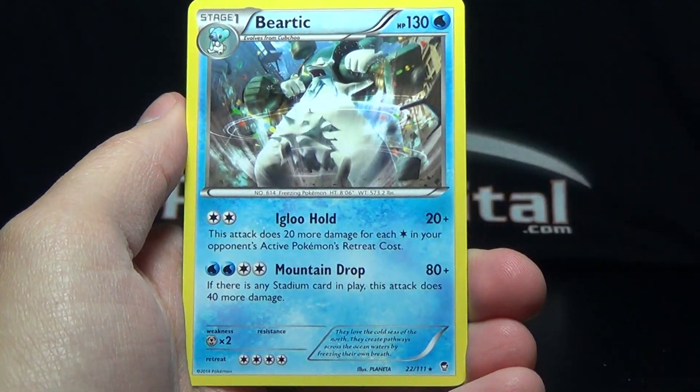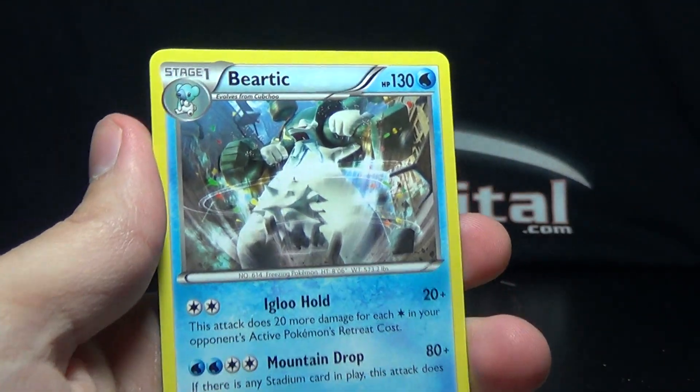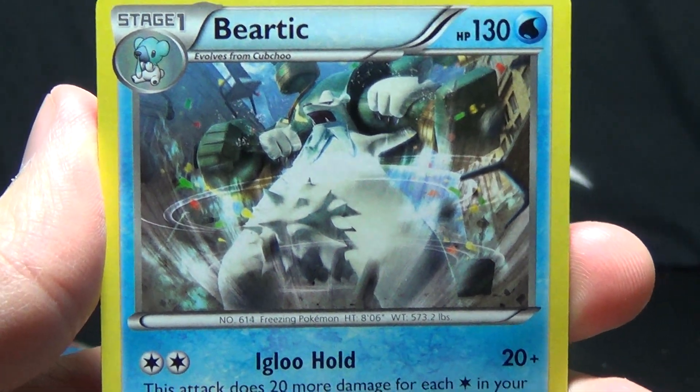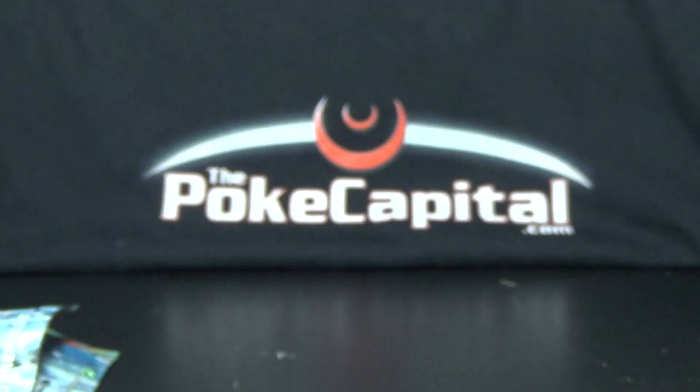And the rare of the pack is a Beartic — just look at that card. Enough said. He's got Icicle Hold and Mountain Drop. So we whiff again.